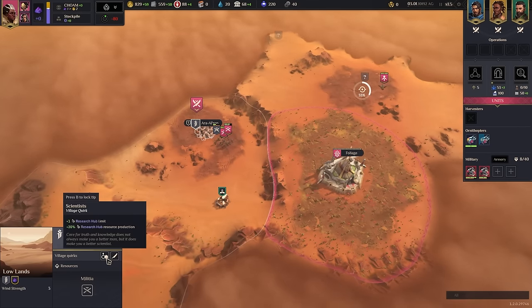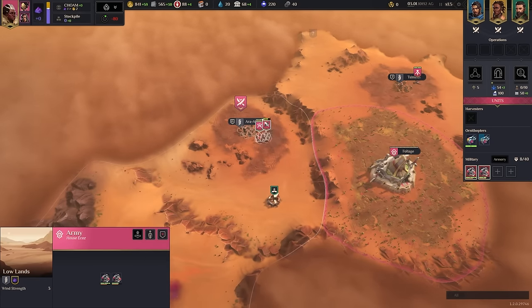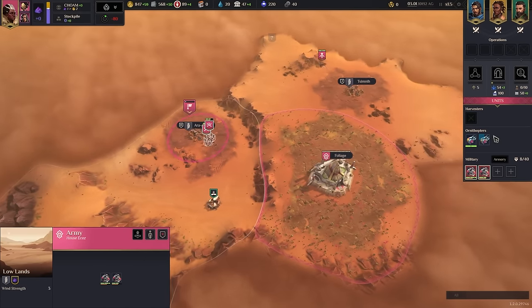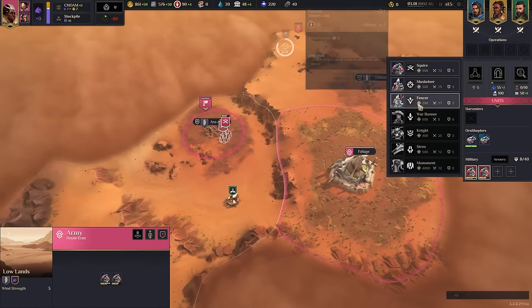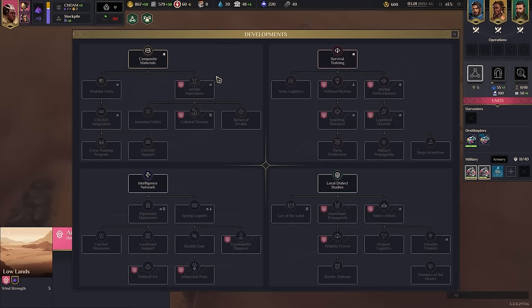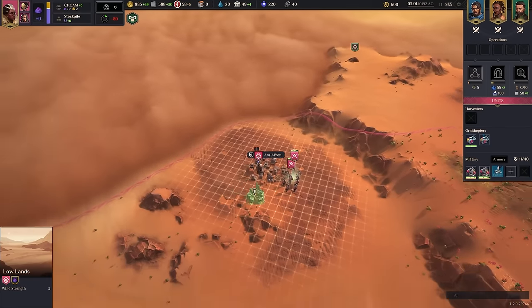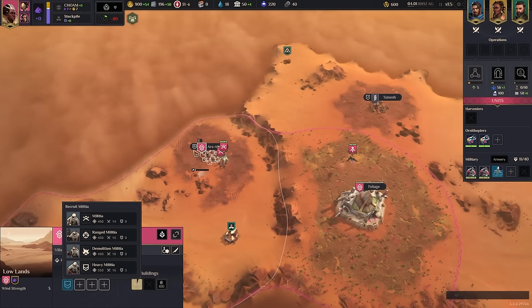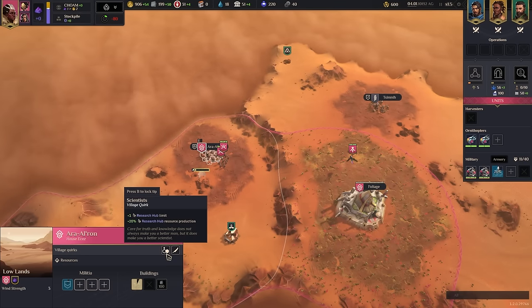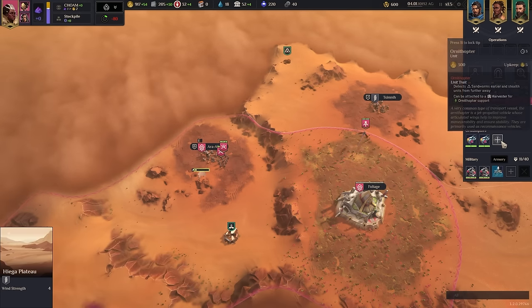Initially you're going to be taking this village. It does have the scientists, research hub, as well as research hub production. That's not bad. We want to get a lot of ornithopters out because Ecaz typically is going to require a lot of planning. You need to really make sure your bases are planned in a certain way. You can also build masterpieces, which are pretty cool because they count as multiple instances - if you get something for having X military buildings in a village, it counts for that, which is nice.